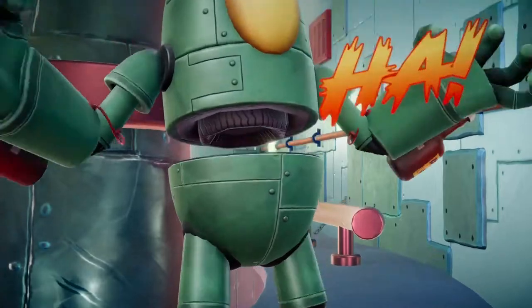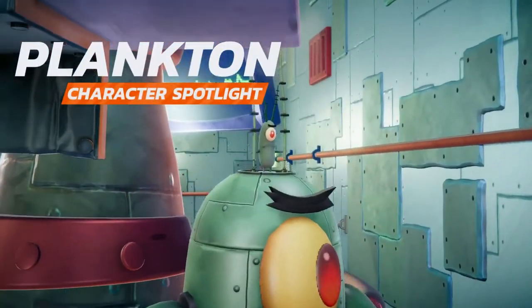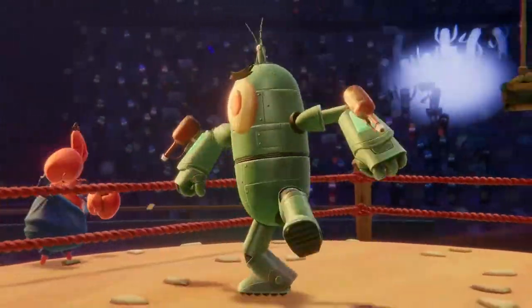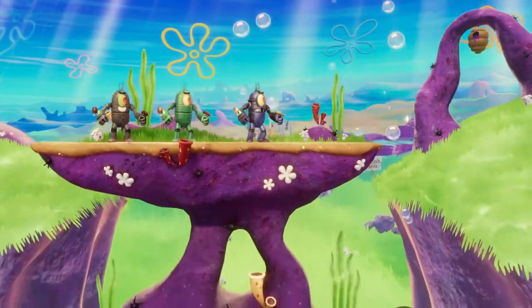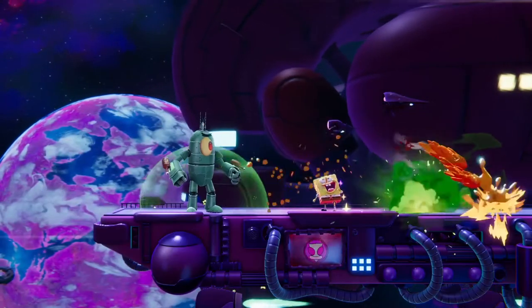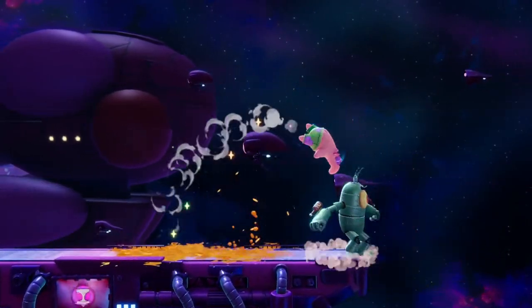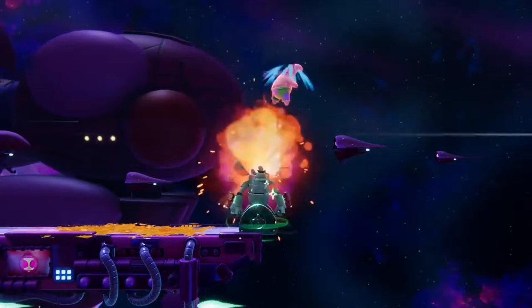The arch nemesis of the Krusty Krab, Plankton joins the fray in Nickelodeon All-Star Brawl 2 as the pilot of a much bigger, much more threatening mech suit. Mecha Plankton is a super heavyweight zoner grappler, meaning he's best at a distance where he's lobbing projectiles and pressuring you from afar, or right up in your face where he's grabbing and tossing you for some serious damage.